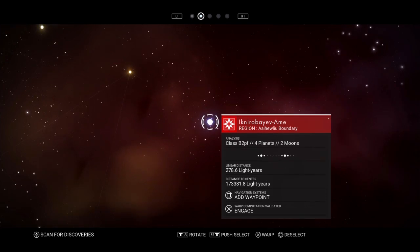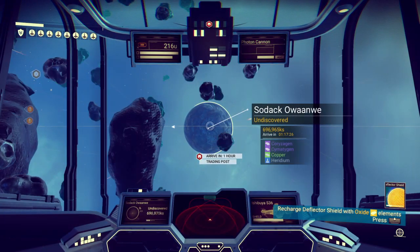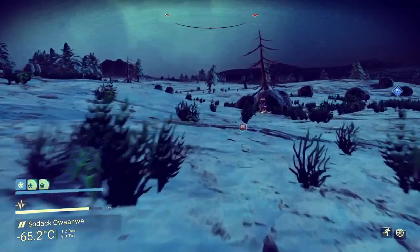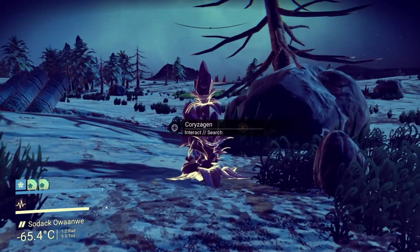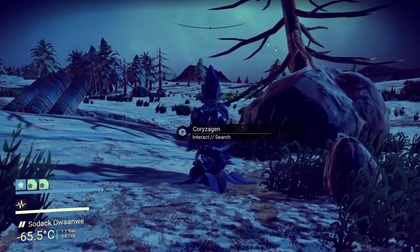Once you get to that system, make sure you scan from outer space until you find the planet that has it on it. Once you've got that, make sure you just fly down to the planet, scan the planet surface, and you should be able to find it pretty quick. The planet will be a cold planet, like an ice planet. But that's it right there — the Coryzagen.